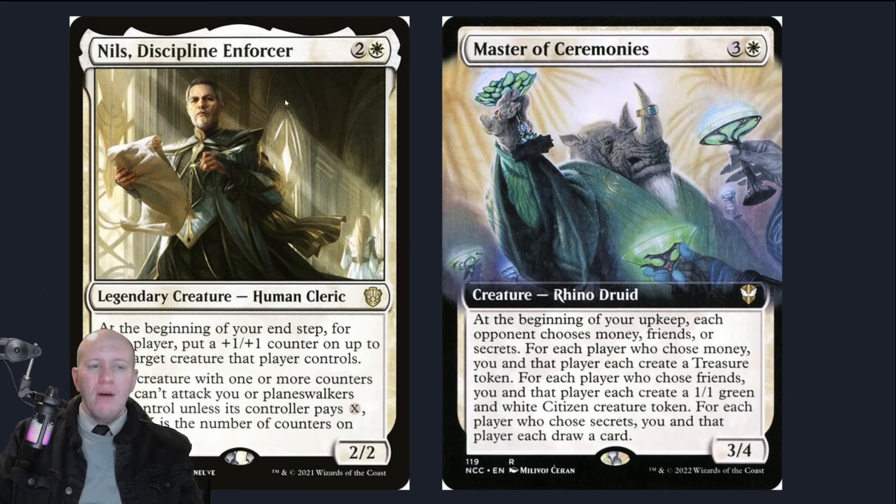We've got Nils, who does basically the same thing except for creatures with +1/+1 counters — people need to pay based on those. Then Master of Ceremonies to hand out more money, make more friends, share more secrets — either letting people draw cards, create Treasures, get Citizens — and then you get to do the same.